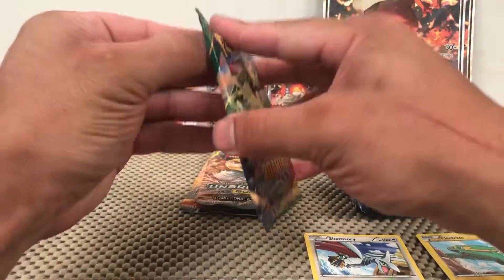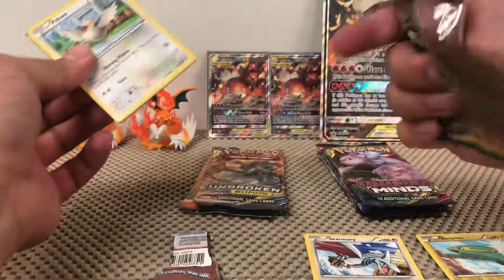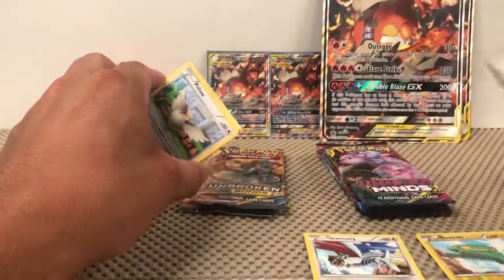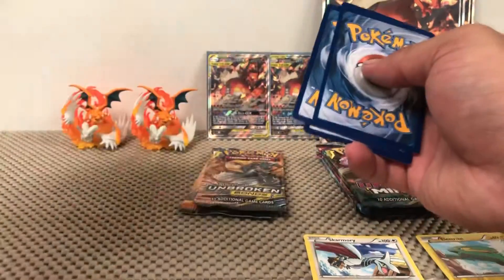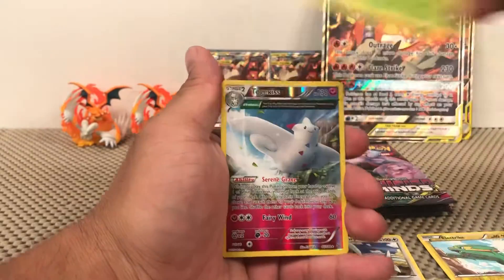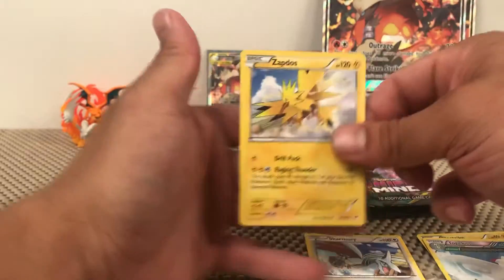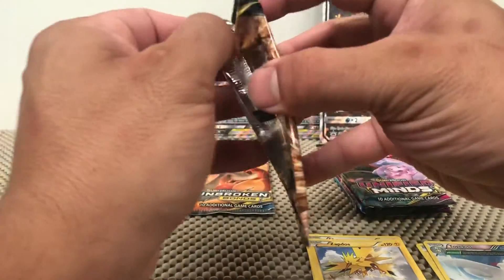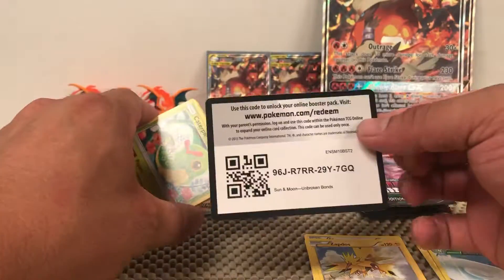I wouldn't expect much out of this one. They probably just threw Roaring Skies in here because both Charizard and Reshiram are flying types, so it kind of makes sense. I'm not really a fan of those packs though. Second Roaring Skies pack — we have Pheasant, Winona, Executor, Togekiss reverse which is a rare, and a Zapdos non-holographic rare. The Togekiss card is actually pretty nice — looks like a full art but I don't think it is.